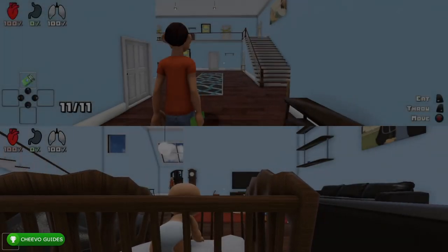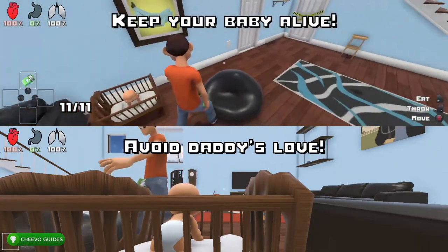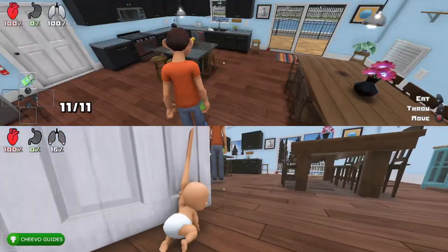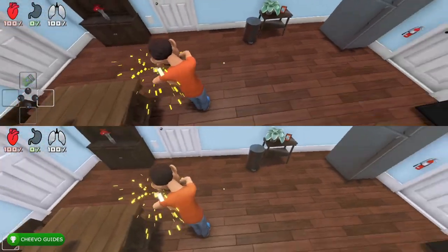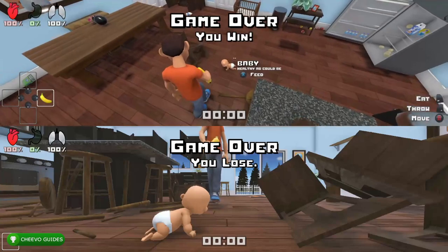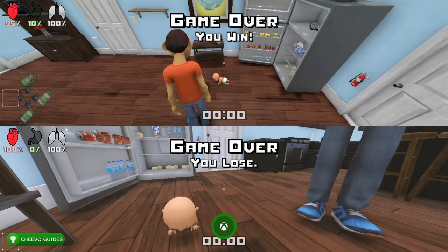Start another new game with Player 1 as the dad and the second controller as the baby. With bleach, pills, and fruit set up, open any kitchen cabinet and you'll find fruit, bleach, or pills. Grab fruit and keep feeding it to the baby. After grinding it out, once you've fed the baby 25 pieces of fruit, you'll unlock the fruit achievement worth 100 gamer score. Also, if you let the time expire, you'll unlock 'I'm Your Daddy' worth 50 gamer score for winning your first game as the dad.